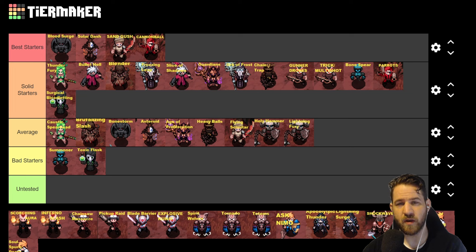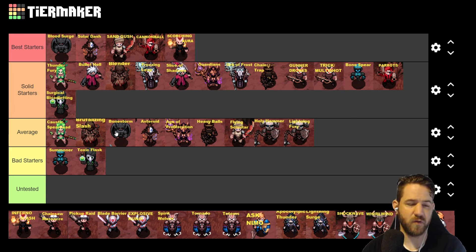Next is Pyromancer: Scorching Aura is still very strong. If you enjoy the Righteous Fire playstyle or being a walking simulator, Scorching Aura is going to be for you — it is the best starter. Unfortunately I haven't had a chance to test Inferno Slash yet.